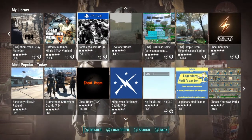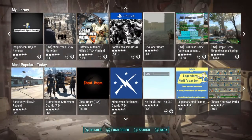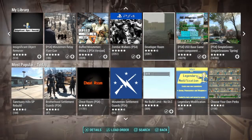Number one is the Developer Room. When you go in there, there's everything — power armor, guns, everything you could want.